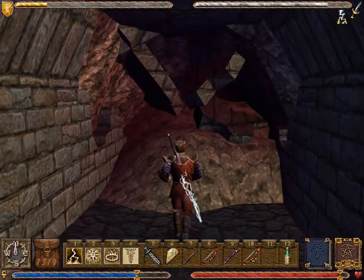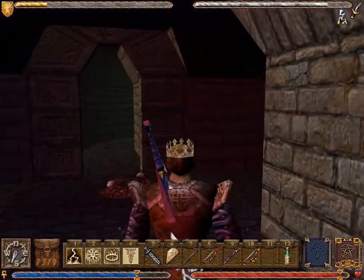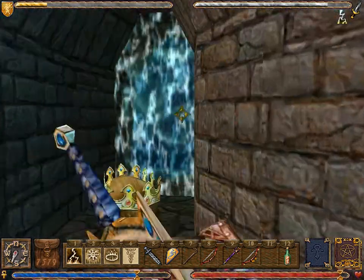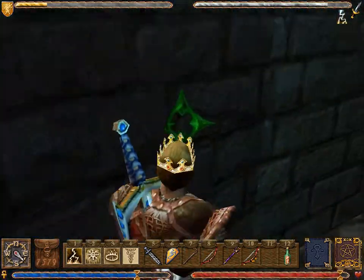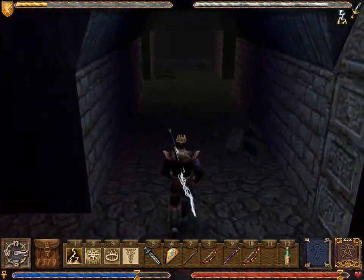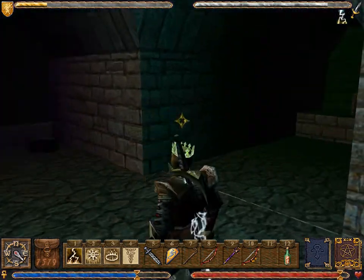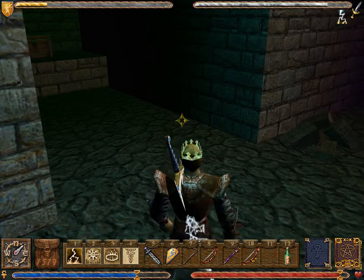We are now in the ruins of Serpent's Hold. For real. It's not flooded out because there's a force field there. I don't know who did that, but I'm glad they did — because otherwise we would definitely need Mana Breath this whole way through.